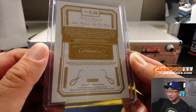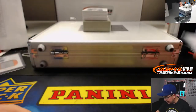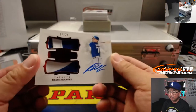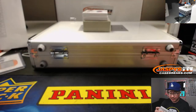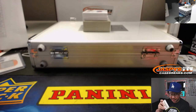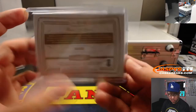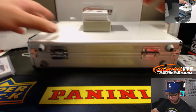So one happy person and a couple of sad people on that one. We'll set that aside for the randomizer. We've got Reese McGuire, 17 out of 20, two-color dual relic and autograph. Blue Jays — that will be for Aaron Pettit.